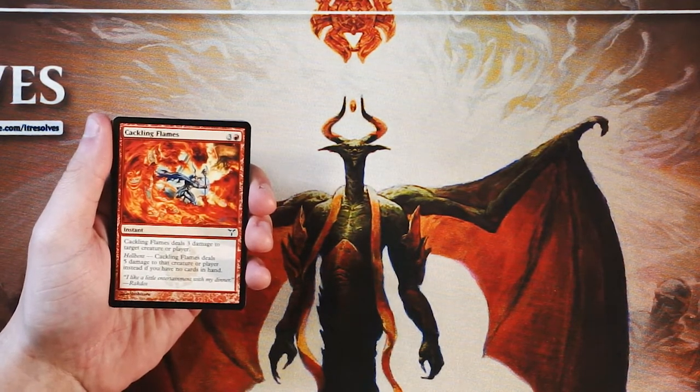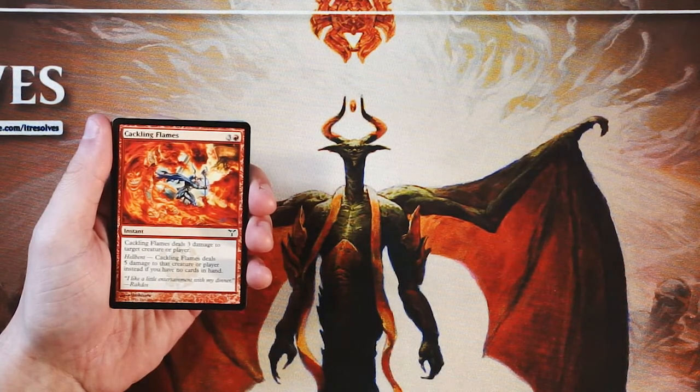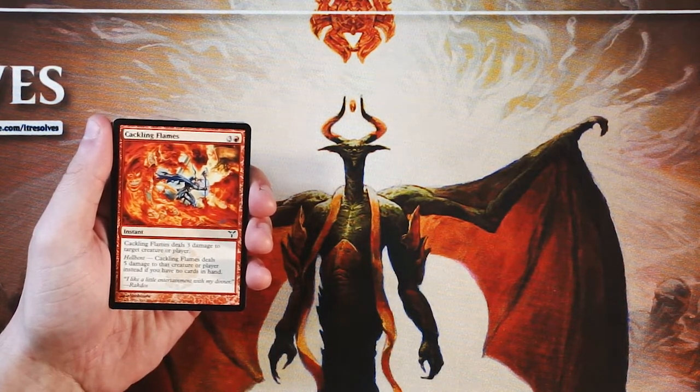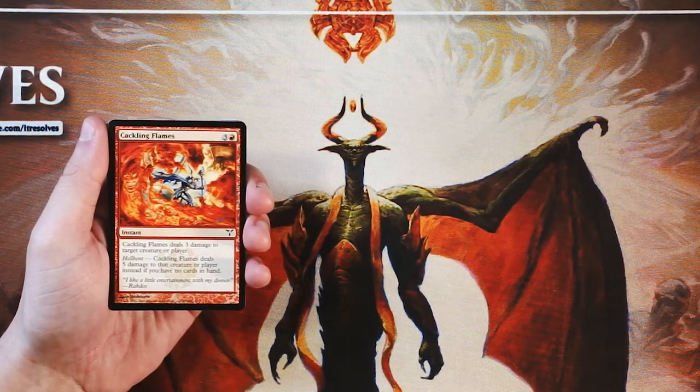Our first card is Cackling Flames. It is an instant for three and a red, and it deals three damage to target creature or player. Already pretty good — it's a little bit expensive in my opinion, but at instant speed, I think that's actually quite good.